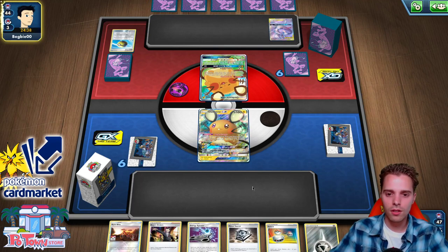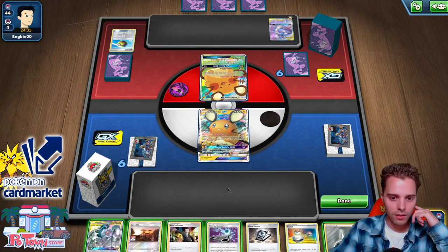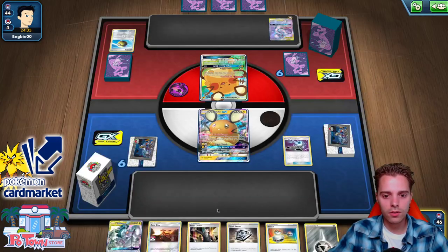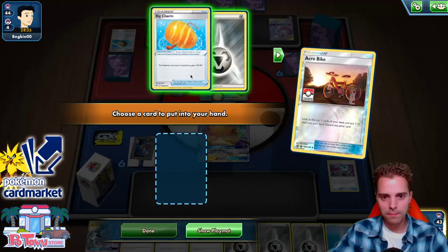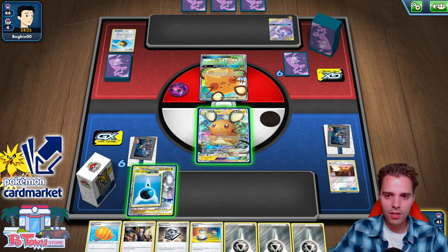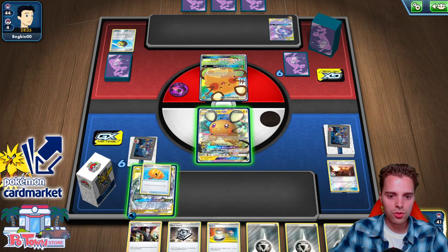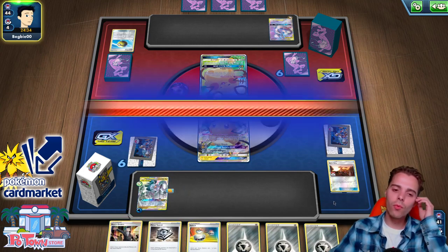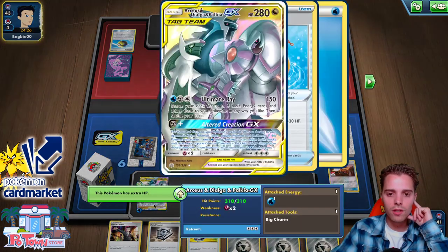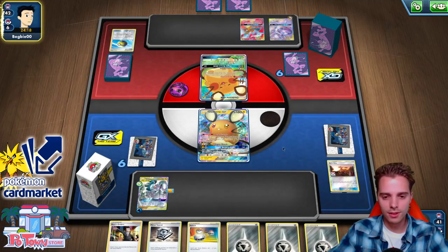Even if we went first, there was not a lot we could have done here. At least now we can make him stuck with Boss's Orders or something. ADP shuffles up which is actually not bad. Getting all these energies out of the deck. Acrobike provides us with a Big Charm. We can attach the Water Energy — I don't think these lists run Crushing Hammer. Next turn we're actually gonna use Boss's Orders to leave him stuck in the active and go for Ultra Creation.